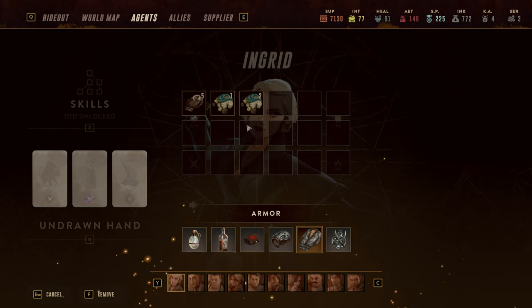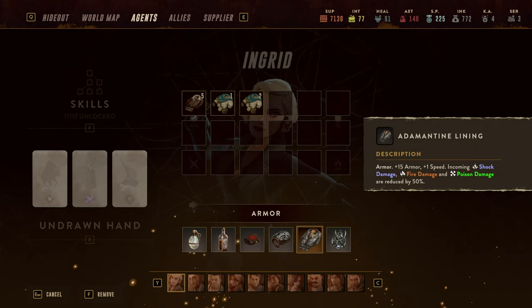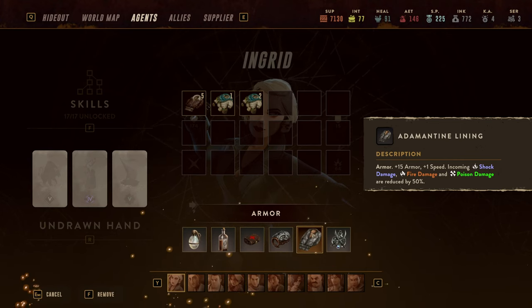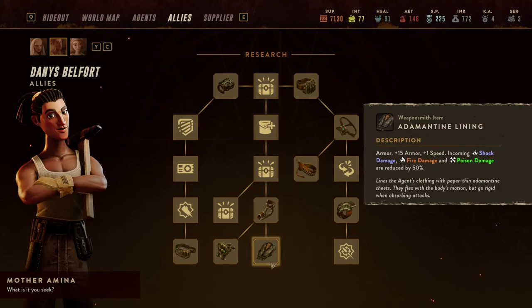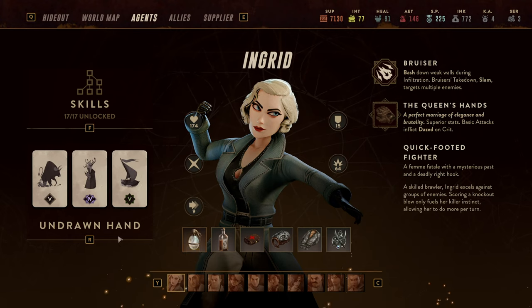For garments I was running Vitality Gear tiers one and two, then later three, and only very late in the game switched to Adamantine Lining — an all-around great armor set also available from Danny Belford. It reduces all elemental damage and gives her speed and armor, which is really everything Ingrid needs.